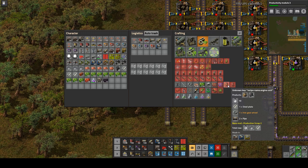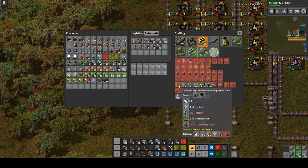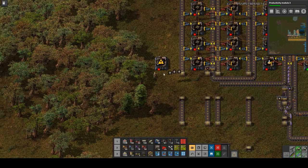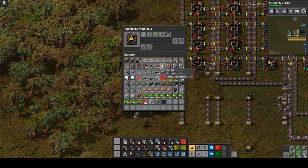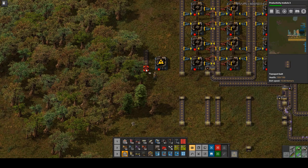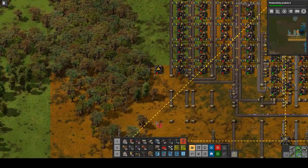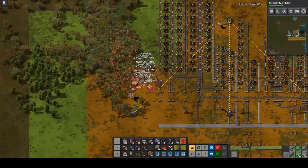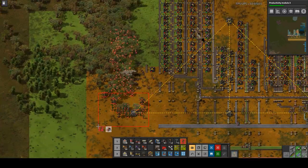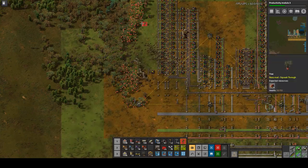Perhaps the way to do it would be to put the electric engines themselves on the same belt as the batteries, and have the green circuits and the steel on a belt shared between both the assemblies. Let's get rid of some of these trees — trees always in the way. The base bots can do it because they'll just take the wood to the trash box, of which I probably need to add one.